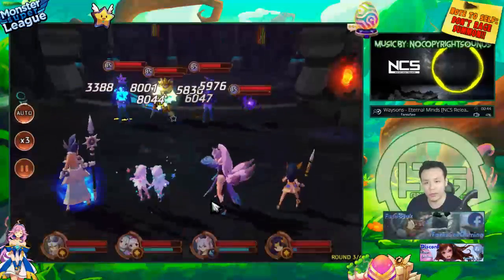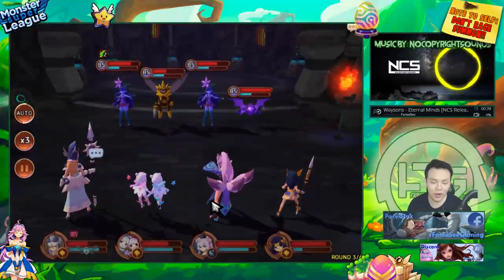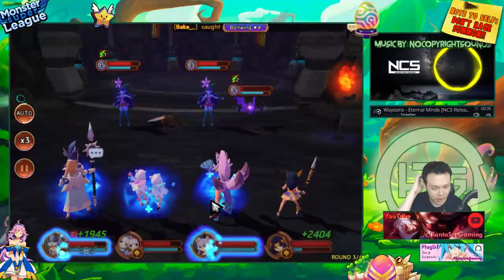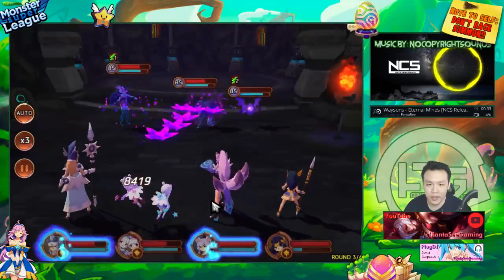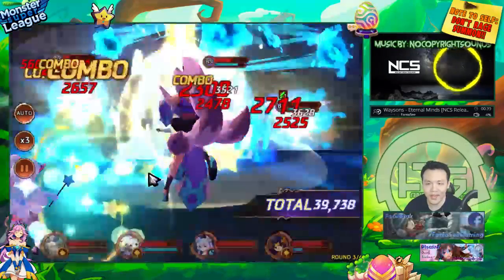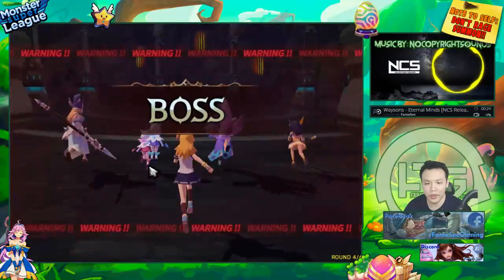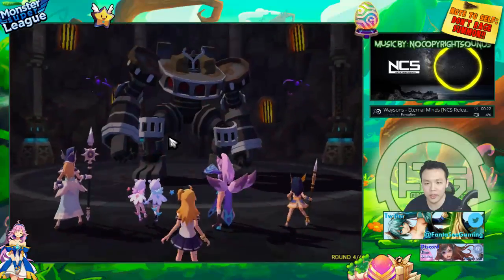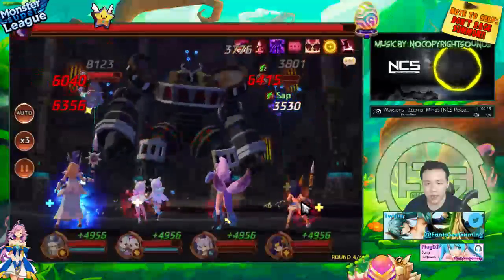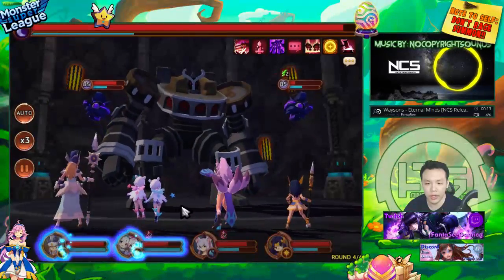I think a really good team for people starting Golem's B10 this month would be to use the Light Victoria — obviously everybody has her, unless you fed her, in which case I don't have a solution. But everyone gets her for free when you first start the game. And now with the event for the Gemini up, you can basically get her as well. There's also a rebirth for the Light Coco, and the Light Coco is also an aggressor — a HP aggressor — although it doesn't work as well.